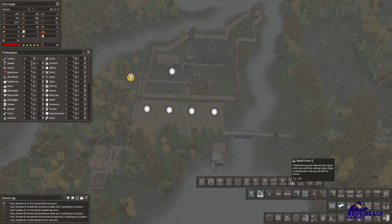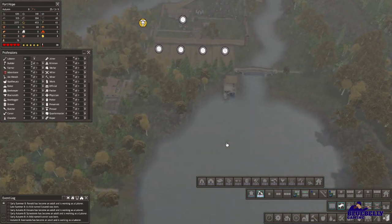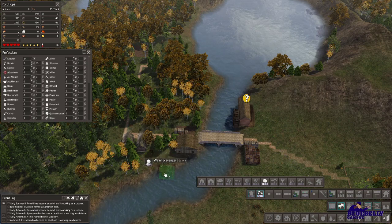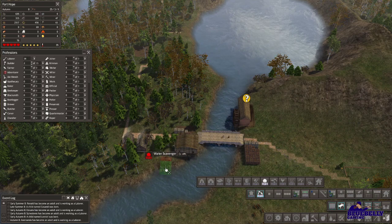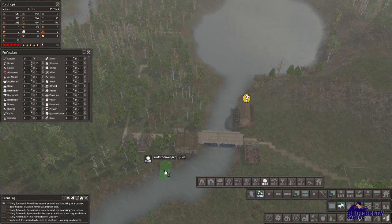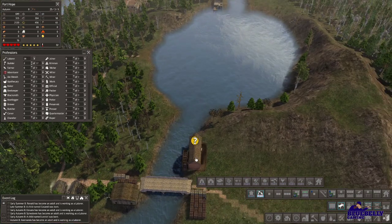We've got some workers available, which is odd — I don't ever usually have workers. I think I might put a water scavenger down here, right beside that building. They could get quite a few resources there.